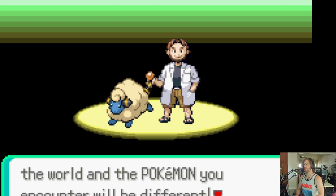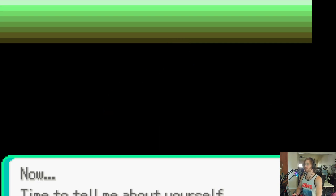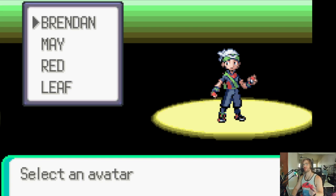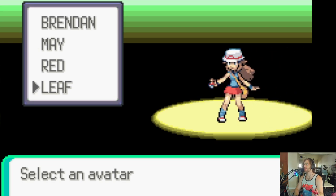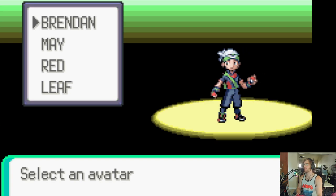We're going to embark on this adventure. And the world in Pokemon you encounter will be different. So, not a normal thing in ROM hacks, but there is a character creator. Not as in-depth as some of the other ROM hacks, but it's still cool that you get the option. So I can be Brendan, I can be May, I can be Red, or I can be Leaf. All of them even have their own color palettes to choose from. Now I'm a fan of Brendan.